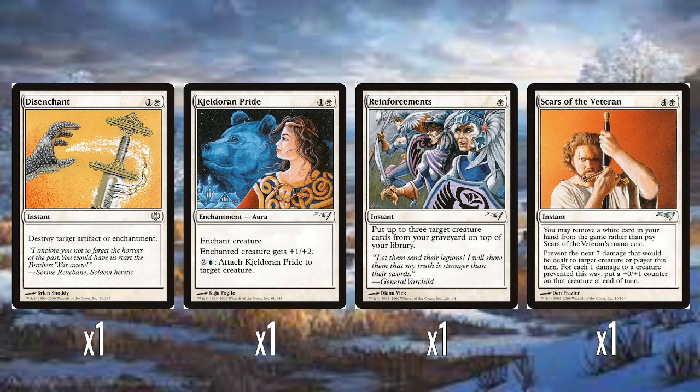A lot of this deck is reprints — honestly about 50/50. There's a single Disenchant, which we know is fine. Kjeldoran Pride is one colorless, one white for an aura that gives an enchanted creature plus one, plus two. You can also pay two colorless and one blue to attach Kjeldoran Pride to another creature, so you can shift it around, which is kind of okay. And a single Reinforcements — one white mana instant: put up to three target creature cards from your graveyard on top of your library. You stack your next three turns of creatures, and for one white mana at instant speed that's pretty good.